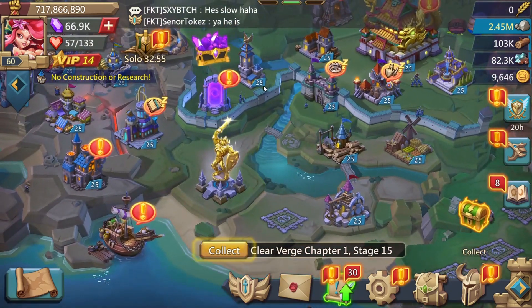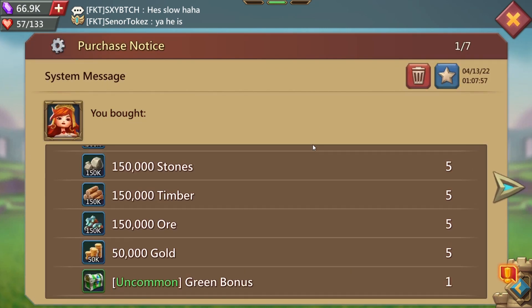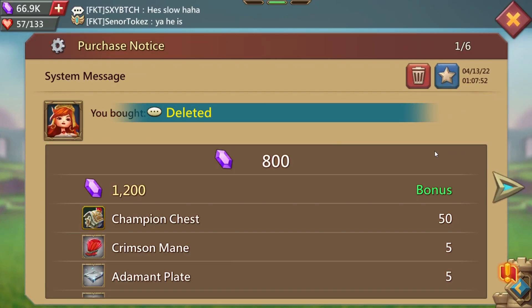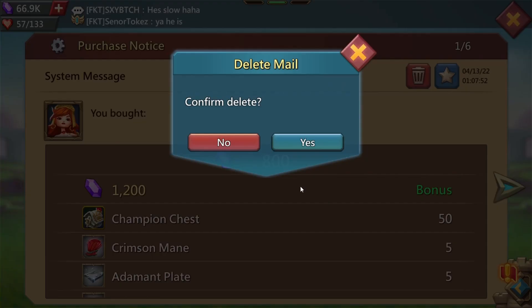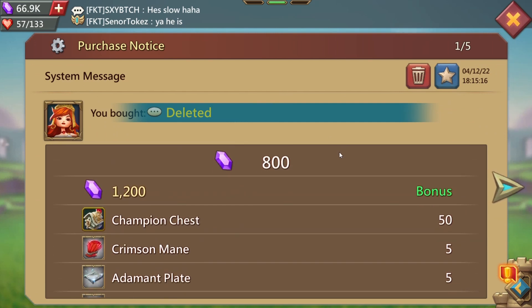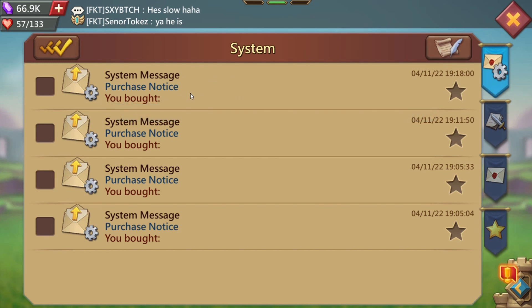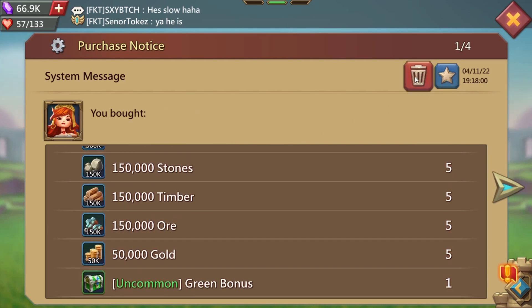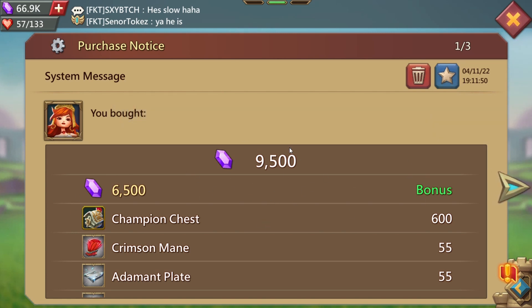I'll also be upgrading my bond — I believe I can upgrade it one level. We'll go over the packs I bought real quick. This is the five dollar ember pack, got that one. This is the five dollar rising champion pack — 50 champion chests, five mains. This is also the five dollar rising champion pack, so I got that one too — again 50 champion chests and the crimson mains. This is another five dollar ember pack. Then this one is the 9,500 plus 6,500, that's 16,000 gems, 600 champion chests and 55 crimson mains — that is the 50 champion pack, and I did make a separate video about that on my channel so you can check it out.